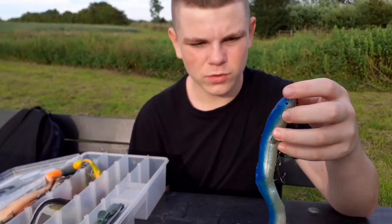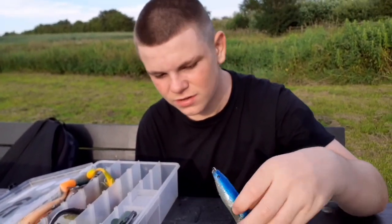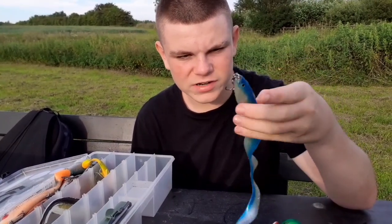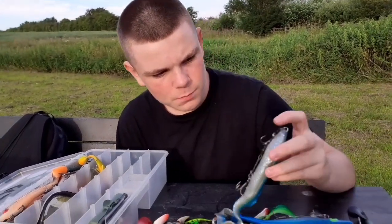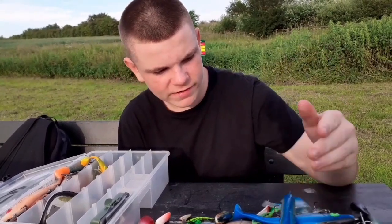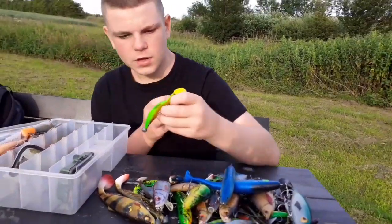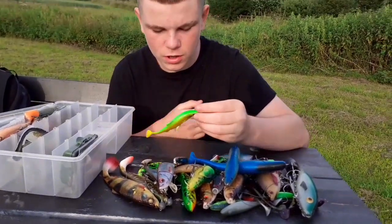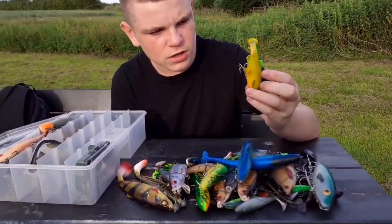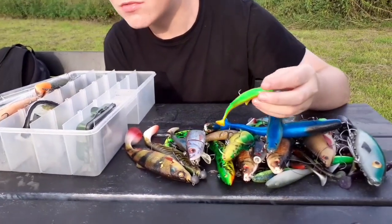This one here is a Real Eel — Savage Gear Real Eel 30cm in a blue pan. I'm saving this one for the winter, I don't want to lose it. I've rigged it with two trebles in the bottom and a corkscrew — my favourite way to rig those. This one here is a Savage Gear LB Roach 12.5cm, with a 10-gram corkscrew in the head and one treble in the bottom. Lovely jubbly.